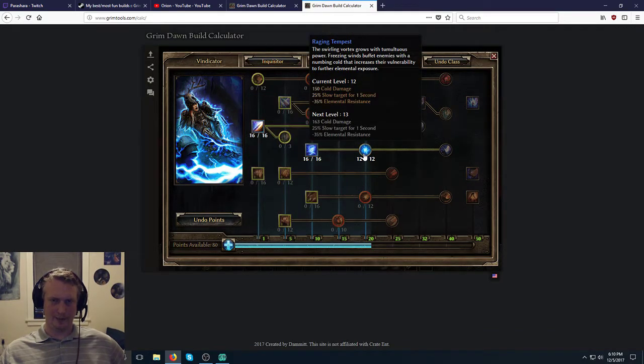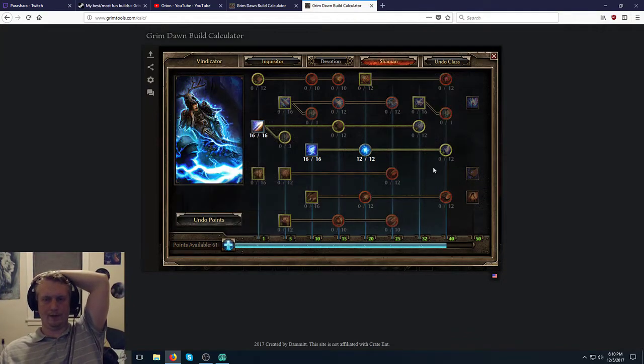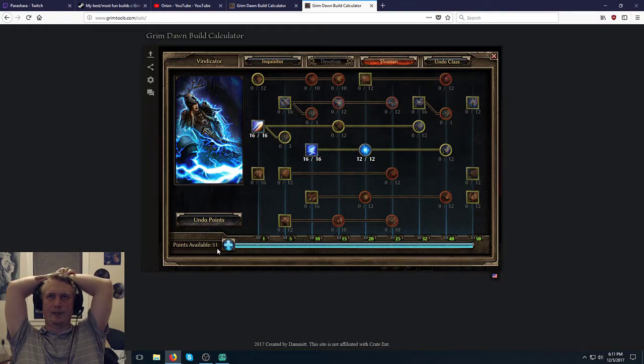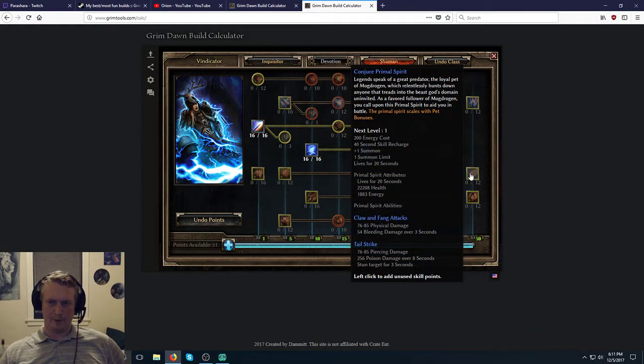This minus Elemental resist is so important — it's more of an advanced thing people don't always know about, but reducing enemy resist so the damage type you're going for does so much more damage. For example: if an enemy has 80% resist and you do 100 damage, you're actually only doing 20 damage. But if you reduce the resist by 30%, then you're doing 50 damage instead — over double the amount of damage with just a 30% minus reduction.